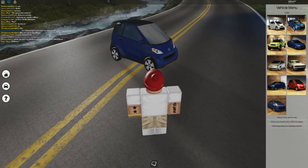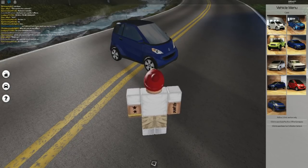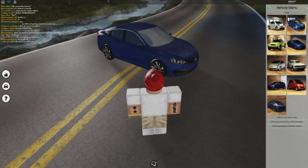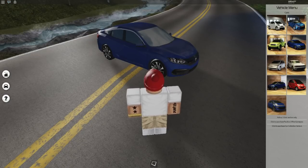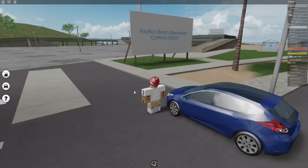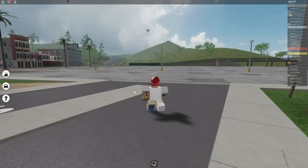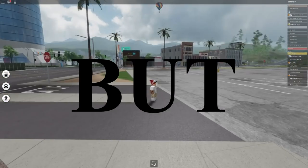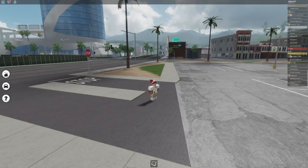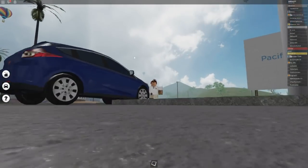There's the smart car — I already showed the Challenger — and this is like a Ford Focus, maybe a Ford Focus hatchback. If we go over here, there's a new beach boardwalk coming soon, which would be pretty cool. I think that's gonna wrap the video — I did miss a couple things but I'll do a part two soon. If you guys enjoyed the video, make sure to like and subscribe, and I'll see you guys in the next one. Peace.